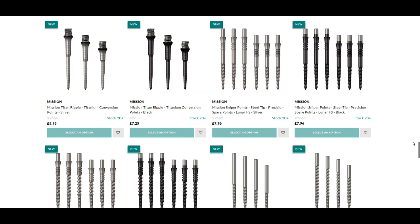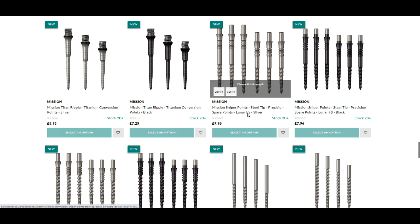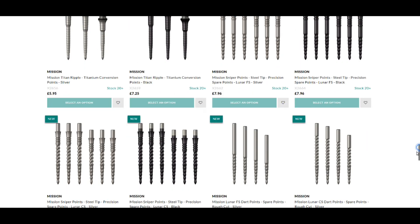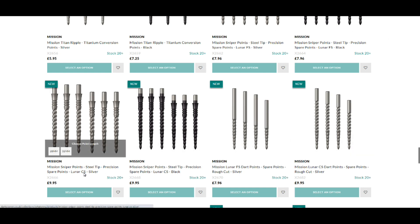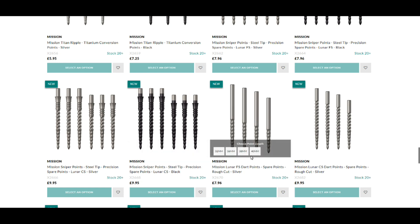Looking at the Darts Corner site which has got all the points listed: they're in two colors, silver and black. It's Lunar FS for Front Section, and the two sizes are 28mm and 32mm — they're £7.86, and same for the black, £7.86. But the CS, which is the Complete Section, is £9.85, so a little bit more.